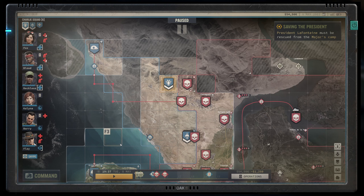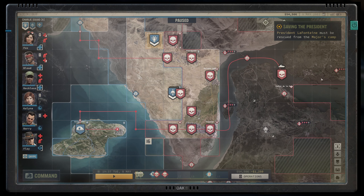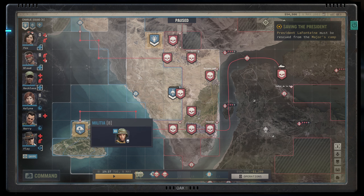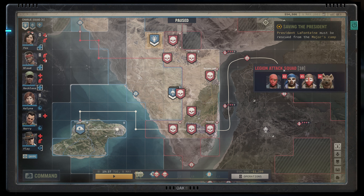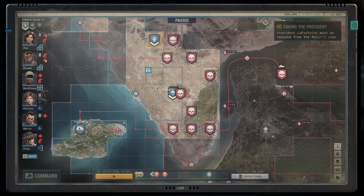Hello everyone and welcome back for another episode of Jagged Alliance 3. We have a bunch of stuff on the go at the moment. First things first, we have a Legion attack squad which is going to come all the way over to Ernie Island and go after the Militia. The Militia are in a pretty good place so I'm not too worried about them, but it is worth considering that they're going to take a while to come around here so we could intercept them if we wanted.